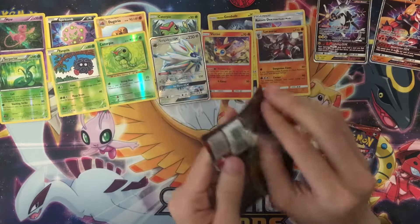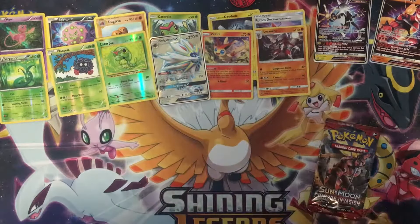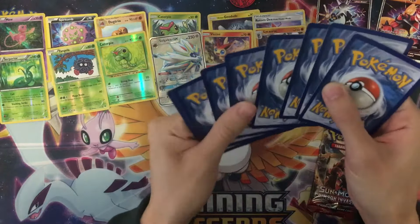Our two Crimson Invasion packs: starting with Jangmo-o, Styu, Houndour, Gastly, Corefish, Fighting Energy, Dusk Stone, Sea of Nothingness, Hakamo-o reverse holo, Counter Energy — nice Counter Energy! And we pull a Milotic holo rare! We now have so many holos: Victini, Lycanroc, Mew, and now Milotic.